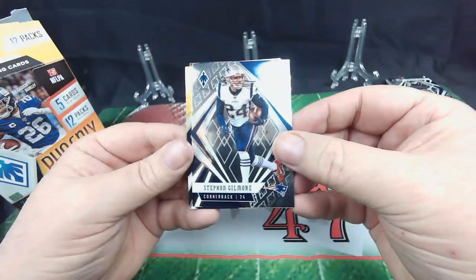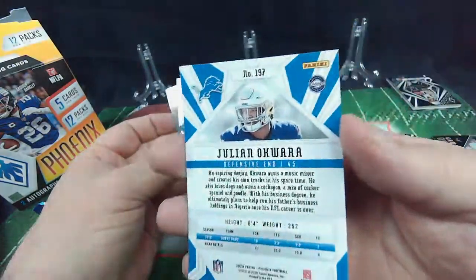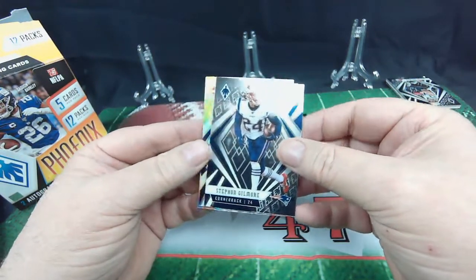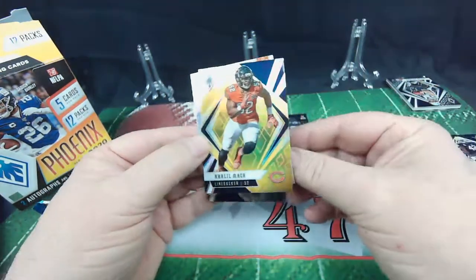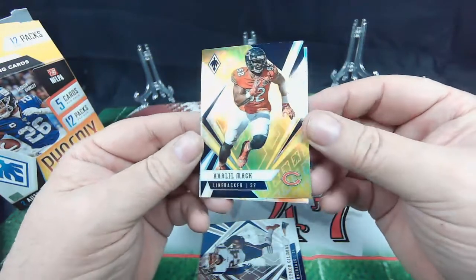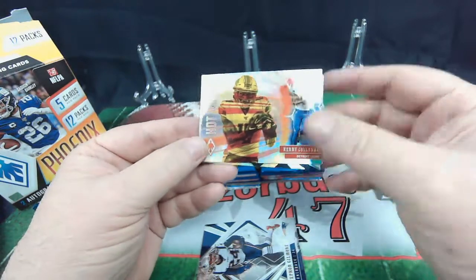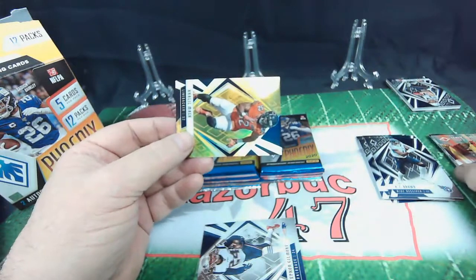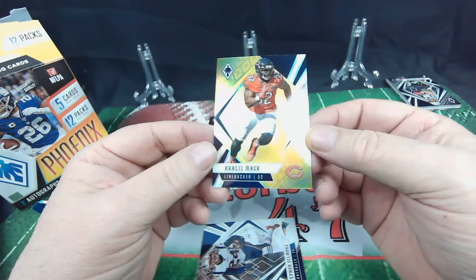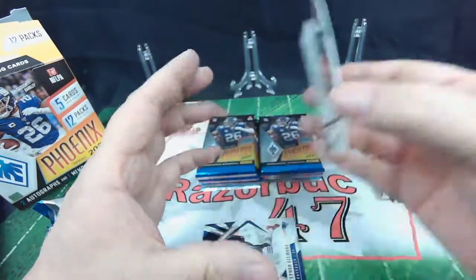Stephon Gilmore. Julian Acquara — rookie. Lay that over there with the game overs. Stephon Gilmore. We've got the Chicago Bear — Khalil Mack. That may be a gold. If it's a gold, it's numbered. And Kenny Galladay Hot Routes — nice card. Checking if Khalil Mack is numbered — it is not numbered. Maybe a yellow? Probably just a silver or a base. Cool card.